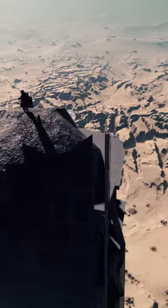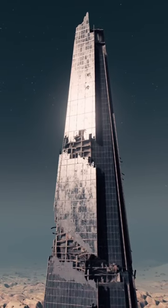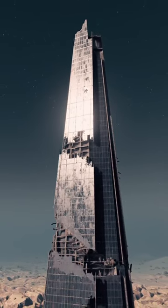In addition to the Shard, you'll also be able to find the London Snowglobe, sitting on a rock near the base of the building. This is one of several snowglobes that can be found in Starfield, which normally accompany the few Earth landmarks still standing.